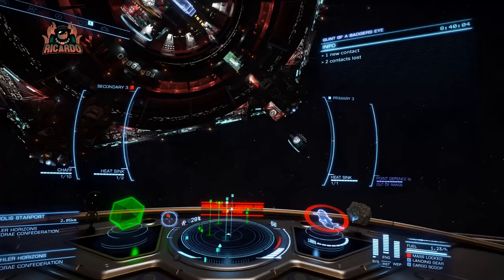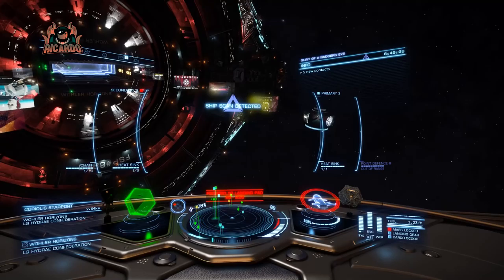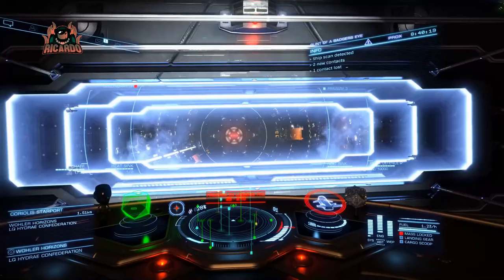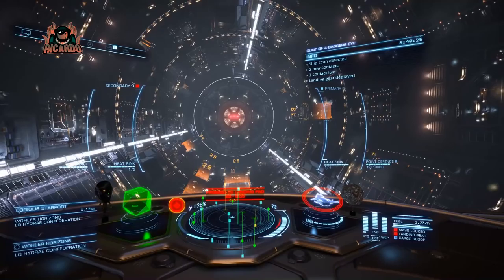Things you can do to stop that action from happening: keep your heat signature — on the bottom right-hand side — nice and low. This can be accomplished by turning off some modules and not using weapons. If you're approaching the station with illegal passengers, turn off things like life support, use heat sinks, and make sure you're in silent running mode. That cuts down the heat signature and you won't get scanned.